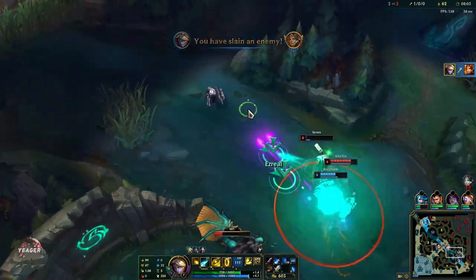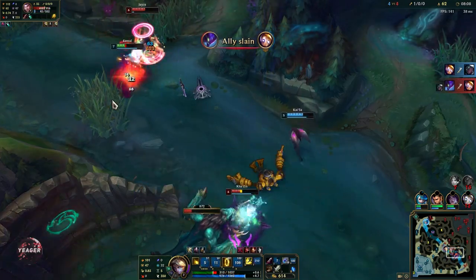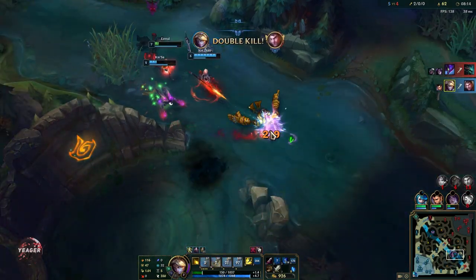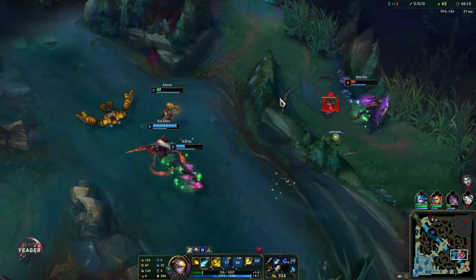That's a really nice snipe with the ultimate - that's pretty much how you want to use it. You see somebody at low HP across the map and you try to get that snipe off. Make sure that you are out of vision when you use it, otherwise people will know in advance and they will move.